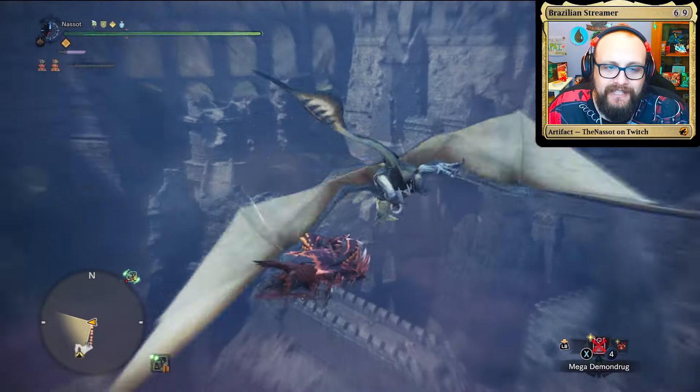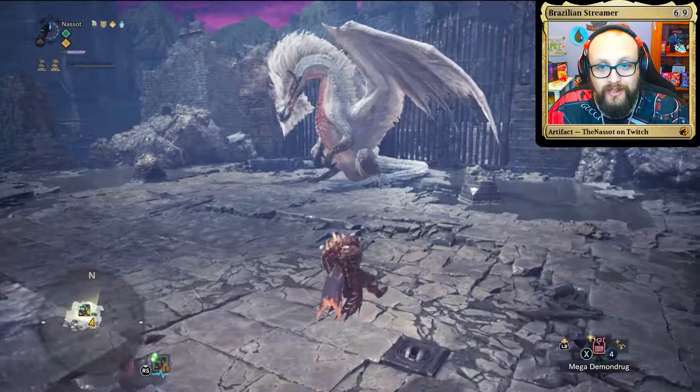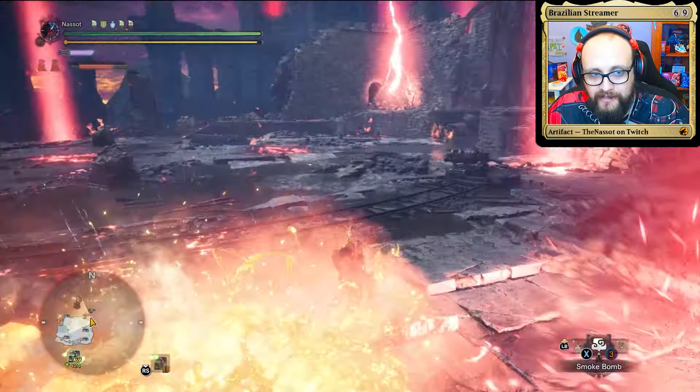Our next challenger takes us to Castle Schrade, where we face off against another legendary elder dragon — the Lord of Disaster, White Fatalis, also known as Ancient or Old Fatalis.